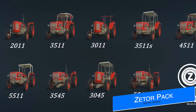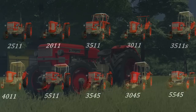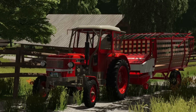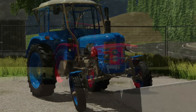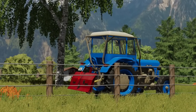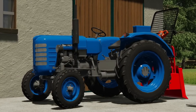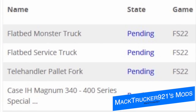A few of you have been asking about the Zader pack from Wolf X Modding, and today we've got more information. The pack will include the Zader 2011, 2511, 3011, 3045, 3511, 3545, 3511S, 4511, 5511, and 5545 Diluja — 12 different cabin configurations, front and rear fender configs, weight options, wheel options, materials, manual gear animations, and Simple IC. Wolf X also says there will be an update later with more models and possibly more features. This pack is turning out to be something very special.